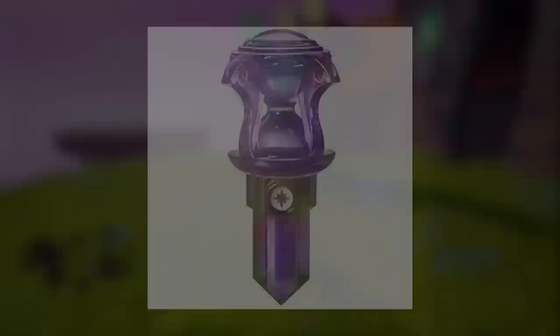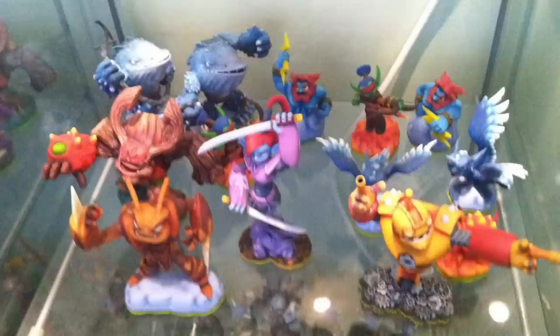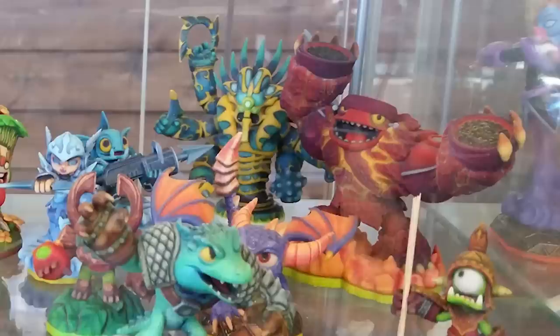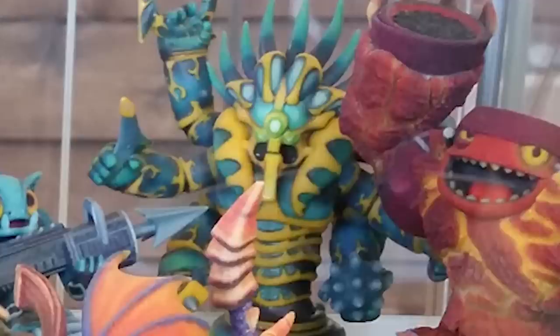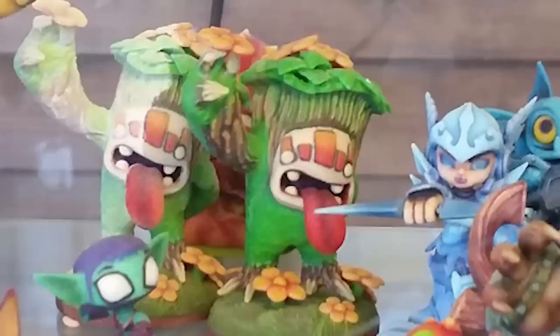Beta Figure Cabinets refers to leaked pictures of beta figures found in Toys for Bob's office, usually inside cabinets. Some figures never made it to the games; others are different poses of known Skylanders. One famous picture shows a Sun Dragon — the original design for Camo — and an old design for Boomer. Other images show different poses for Thumpback, Bouncer, Hothead, a cut Cyclops, Snapshot in a Giants pose, what was probably the scrapped Magic Giant, and a figure for Arbo. It's fascinating to see what could have been.